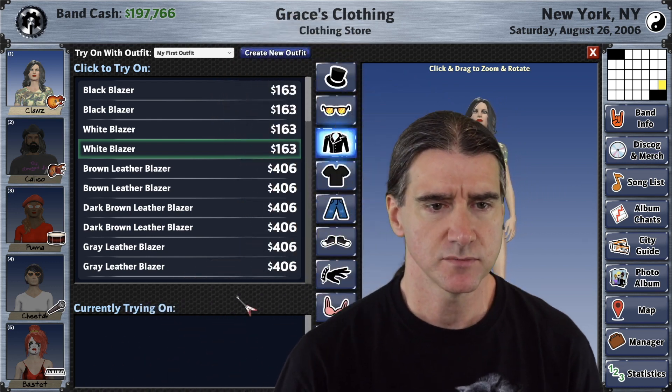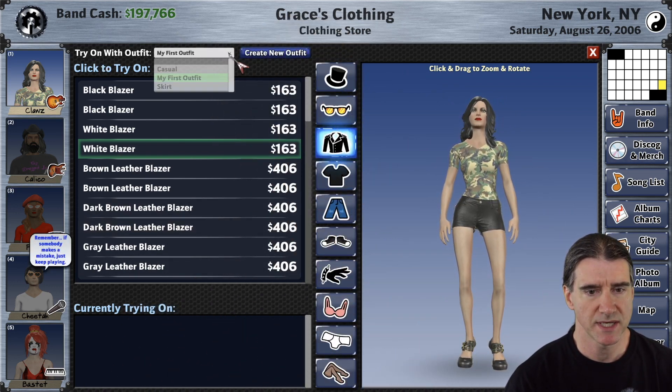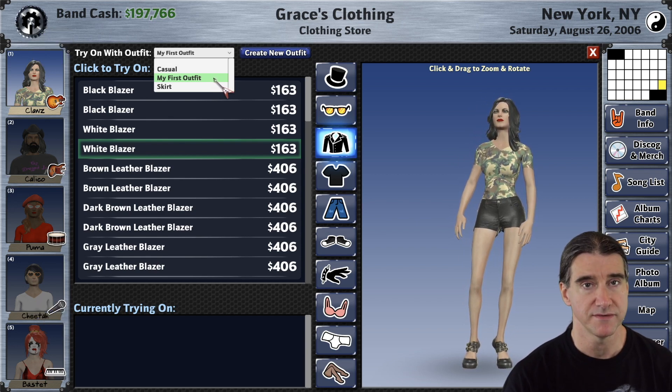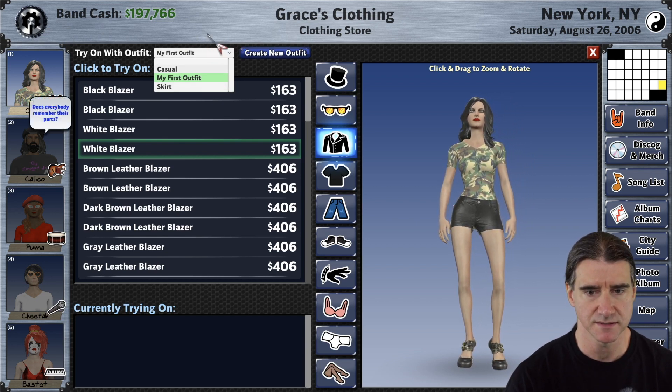So this is what I've added. At the top here you get your dropdown list of all of your character's outfits, and when you come in to the store it's going to select your default outfit by default — so whatever you have set to your default is going to be selected.